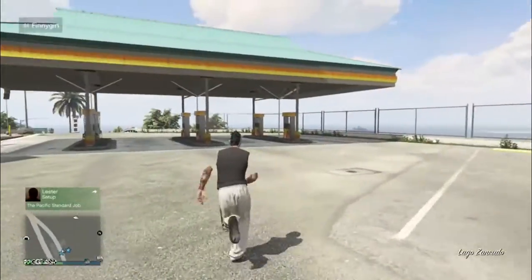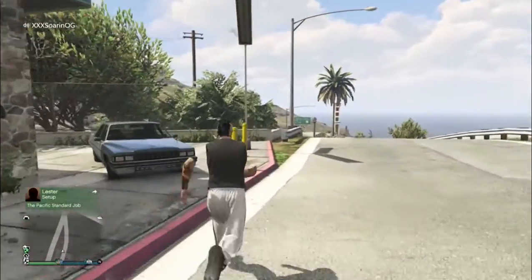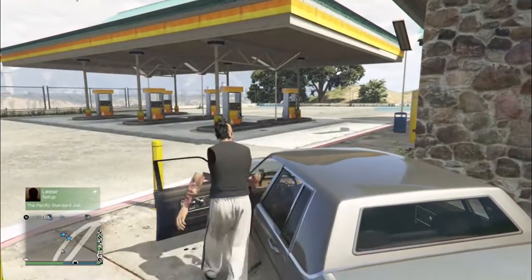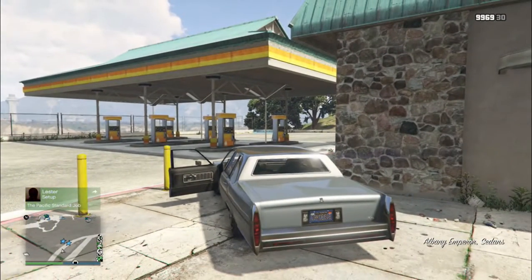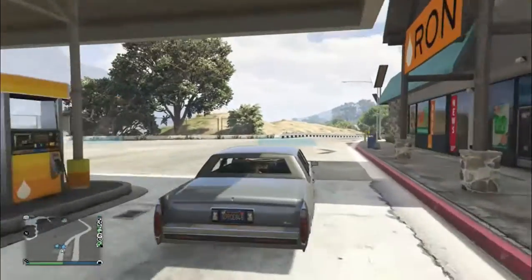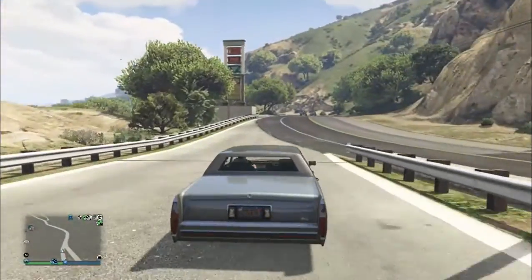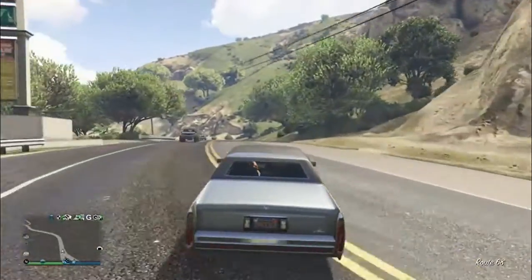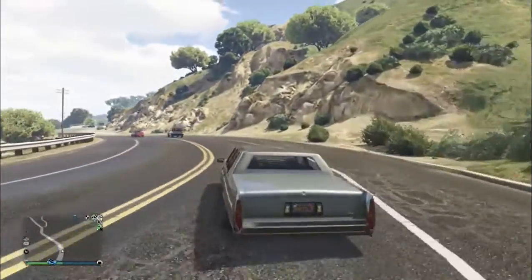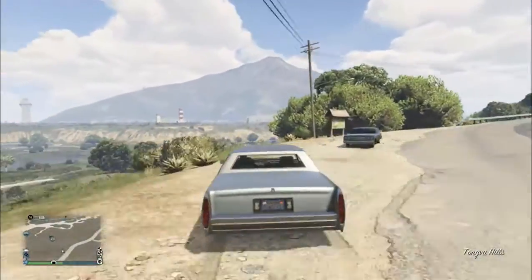The first thing you want to do is grab any vehicle, or if you don't want to teleport you can just use your buzzard — don't request your personal vehicle. Once you do that, just make sure you head to your facility. Sometimes you do need to go to the interaction menu and go to the hide options and set them to show, so you're able to see the activities on your map.